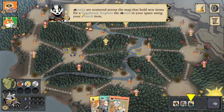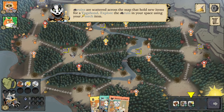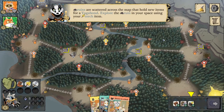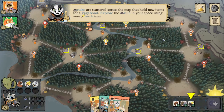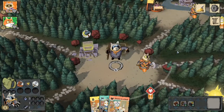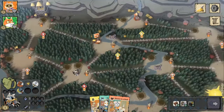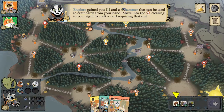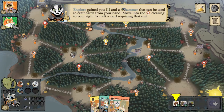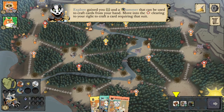We have ruins scattered across the map. There are four of them in these three central clearings and this fox clearing to the right. They hold new items for the Vagabond. The Vagabond is the only faction that can interact with the ruins. So we can explore the ruin using the torch. The torch can also be used to activate your Vagabond's special ability before all four ruins are explored.